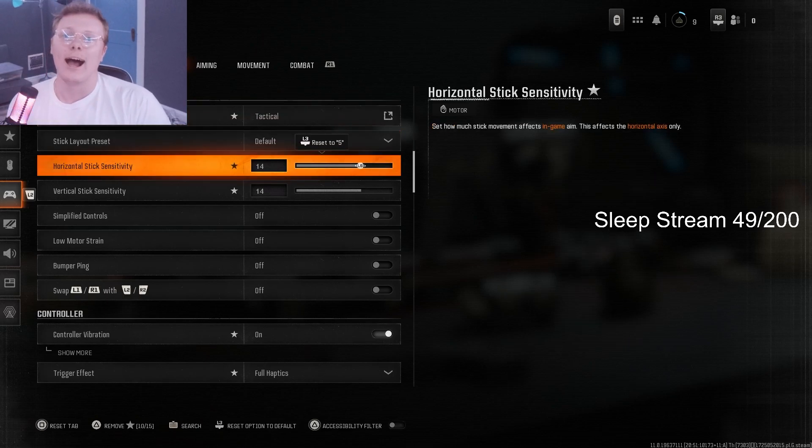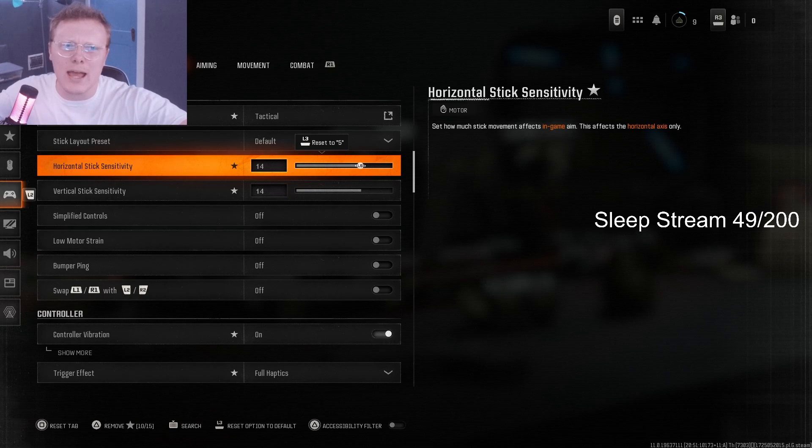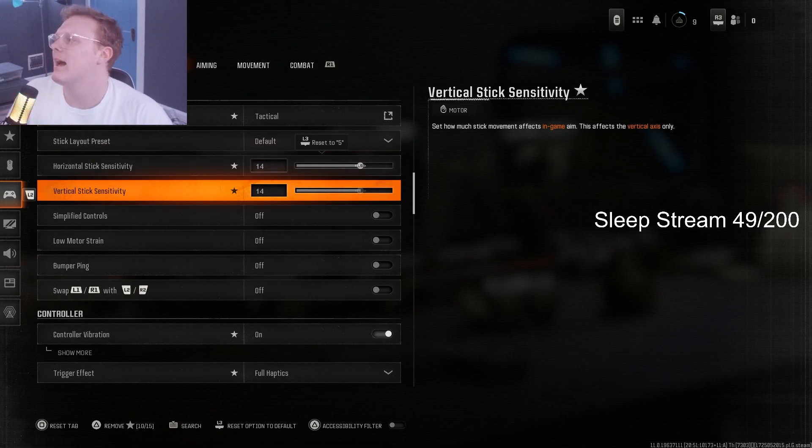For sensitivity, I know a lot of people like to play on lower sensitivity, but you're gonna need at least 14. The reason is that you need to be able to look around as fast as possible. If you're not doing that, you're just not going to be able to succeed in Black Ops 6 beta. I like 14 because I still feel like I have good control while also being able to look around fast enough.